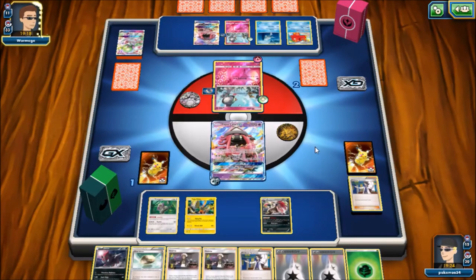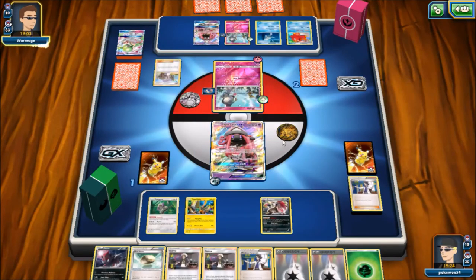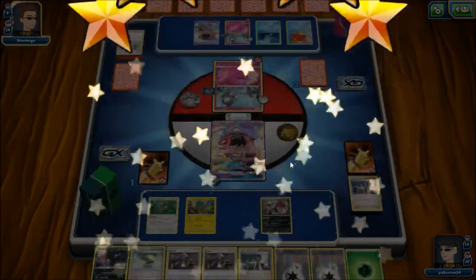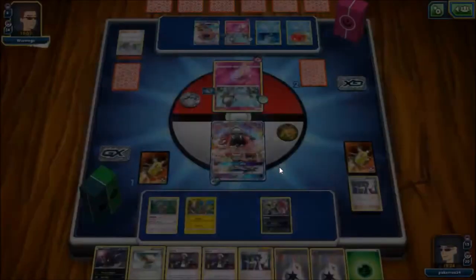I was expecting my opponent to make a huge comeback — in my mind I thought he was going to go for that attack that puts 10 cards back in his deck and grab a bunch of energy. But he actually ends up conceding, which really surprised me. I thought that turn he would have come back and the game would have kept going, but hey — I was able to pull out the victory.